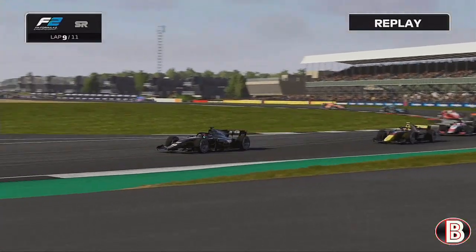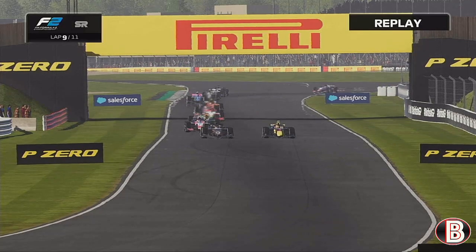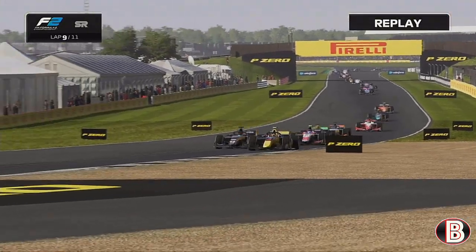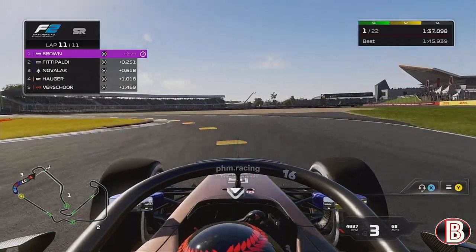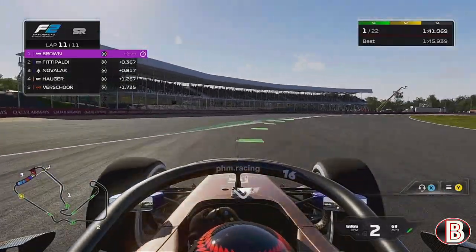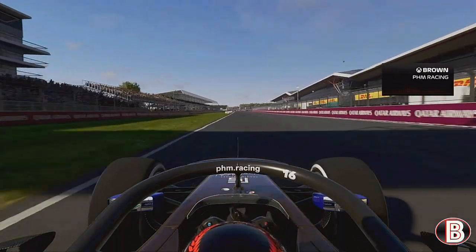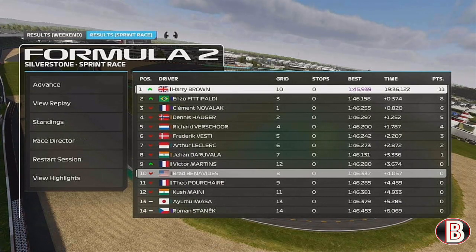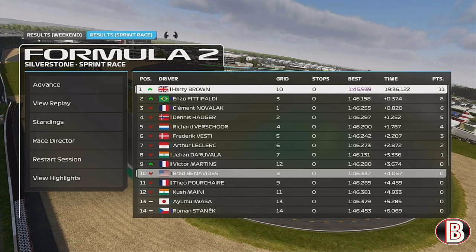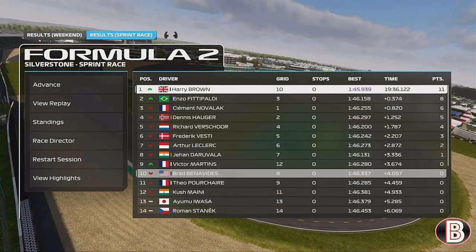Novelac was close on us but never really got close enough to have a go. Fittipaldi tries to do us around the outside at Stowe but goes a bit late on the brakes and has to back out. We hold him off through the final section and take the win in the sprint race at Silverstone — coming back from P10 after pole for the feature race was reversed. We had great pace on those hard tyres and Novelac could never get close enough to pass.